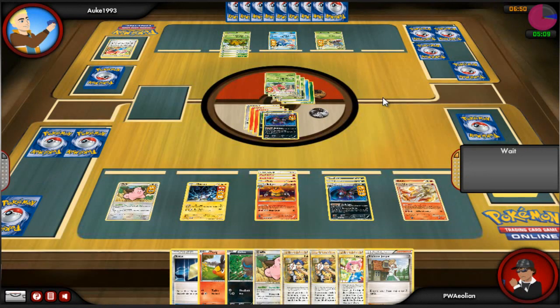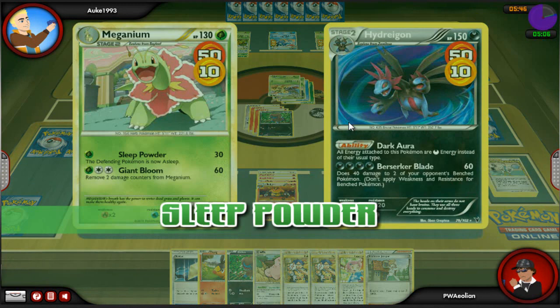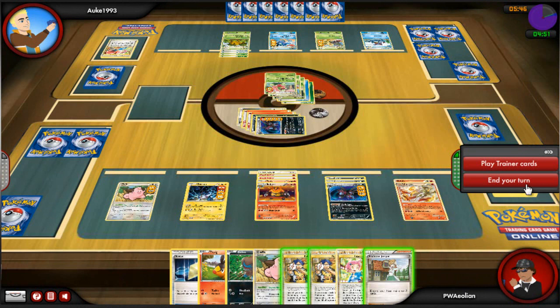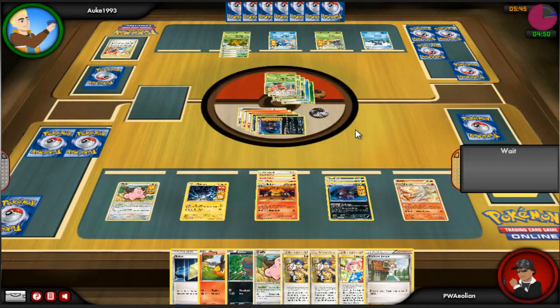My active Pokemon wakes up, so luck is with me, but all I can do is damage a couple more of his Pokemon — his Chikorita and Seadra. It woke up at the end of my turn, which is bad because he can just put me back to sleep. He might be able to KO me with Giga Bloom doing 60 damage — not quite, but Hydreigon is going to stay asleep again. Then he evolves his Grotle into Torterra, which is going to be even more annoying to KO.